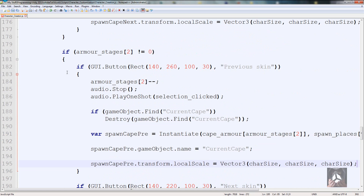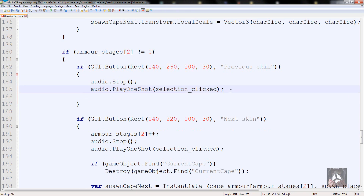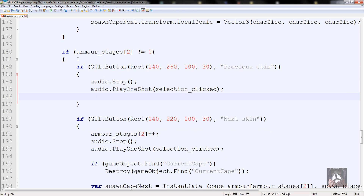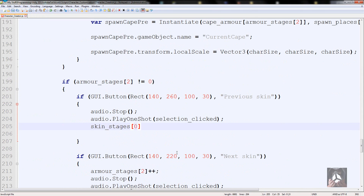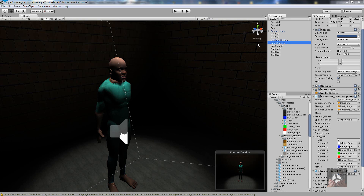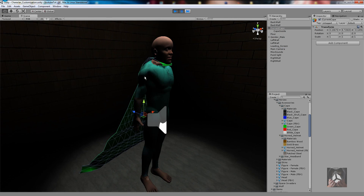Get rid of the extra bit we don't need, keeping the selection click audio. For the previous skin button we need to decrement: skinStages[0]--. Now we need to set the correct material so when we spawn the cape it spawns with the right skin. We find the cape using: GameObject.Find("CapeInside").renderer, going into the renderer component. The current cape is a prefab so we need to find 'CapeInside' inside it and make sure they all use that name.